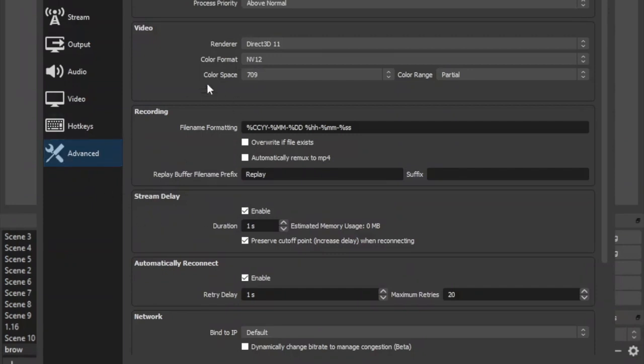The next thing we're gonna have to change is in Advanced — make it DirectX 11, or even DirectX 12 if you really wanted to. But usually that's for more higher-end PCs. Put it on Above Normal for process priority. Renderer: Direct — so yeah.